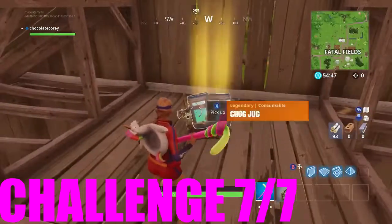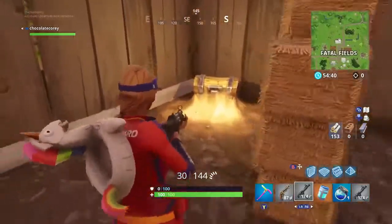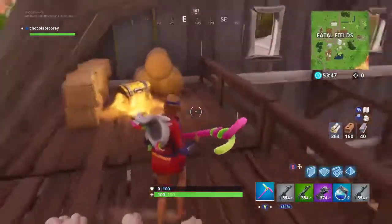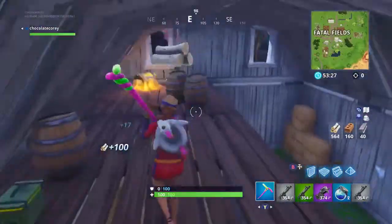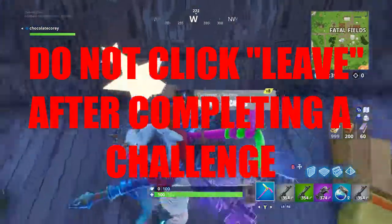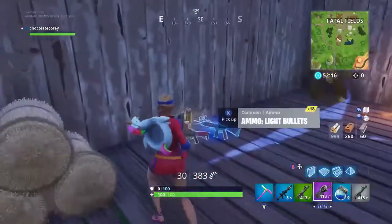The final challenge, number seven, is to search seven chests in Fatal Fields. I have a clip of where all the chests should spawn when I was in playground mode — the replay mode for Fortnite was broken when I tried it, so I have a clip showing where most chests spawn. Remember they are random every game, so they may not spawn in every location every time. You only need seven total. Make sure you do not click 'leave match' when you complete a challenge — either get eliminated or finish the match, because if you leave or turn off your game, the challenge will not count.